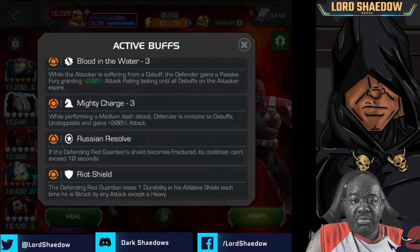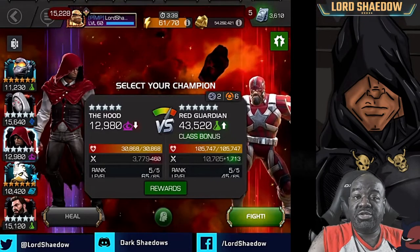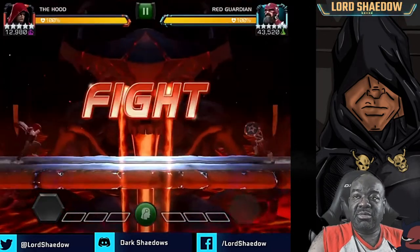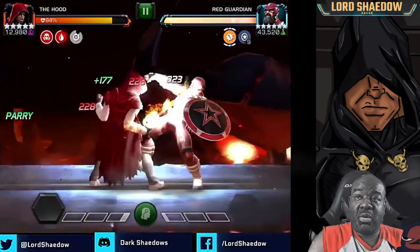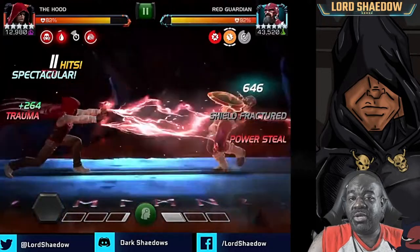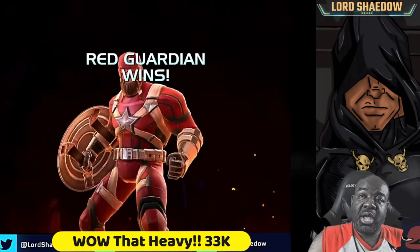This first fight is from my initial clear — the first time going up against Red Guardian. I went in with the Hood first because I wanted to get used to his animations. I recommend you guys do that too — go in with a champion you aren't really expecting to take him down with, just to get familiar with his animations and how to evade his different attacks, then go in with a stronger opponent.